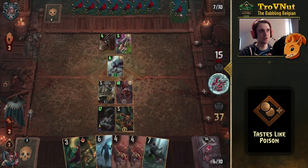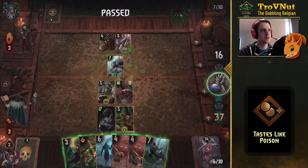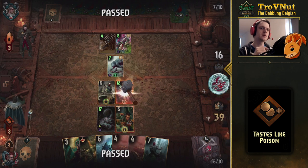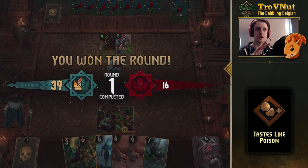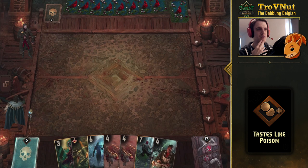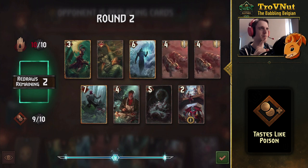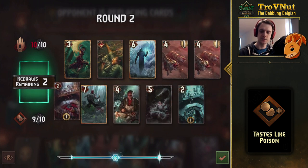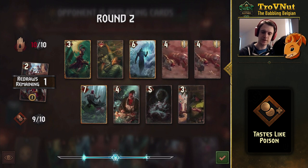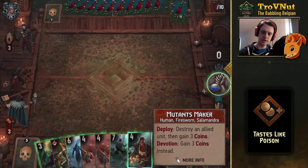We basically have a six-point engine on the field: four points from Gallot on the Abomination and two points from the Dire Mutated Hound — very tall units. After the expected pass, I could build up my coin count now. In the next round we could get Street Urchins and a Fistex to build up to eight coins. We get the Mutants Maker — perfect — and Street Urchins. I'll probably combine it with the Fistex. Let's get rid of Street Urchins and also the Trafficker.